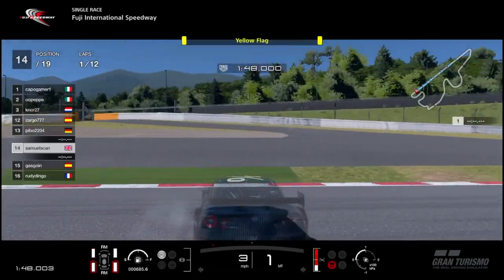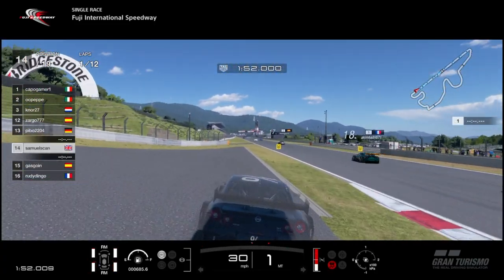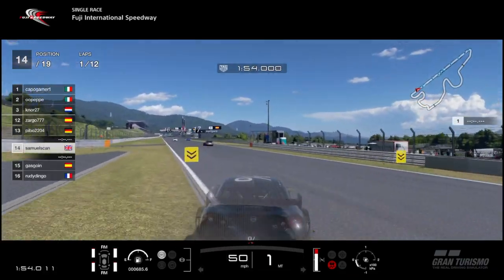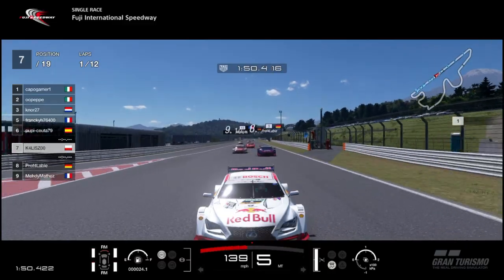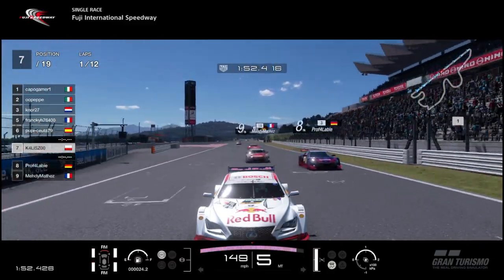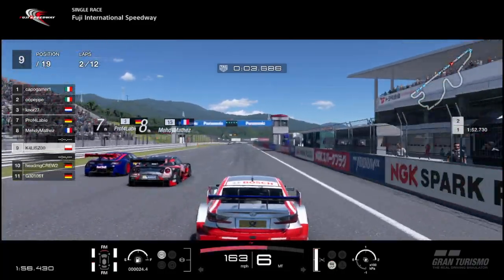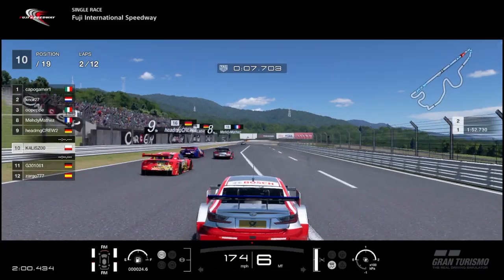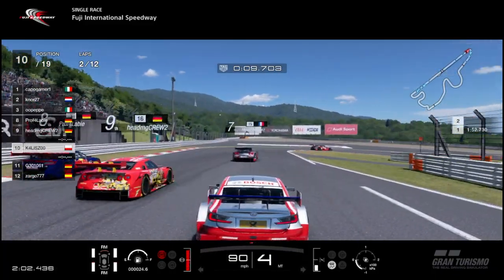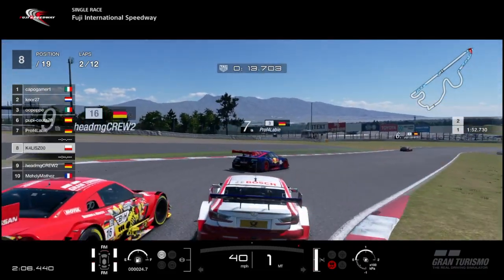I had to pick a clip that included some of those ridiculous issues with the new update. Now going a bit further forward in the pack. Of all the first corners in the game that cause absolute carnage, some say Monza, some even say the Nürburgring. But for me, I think Fuji takes the crown.